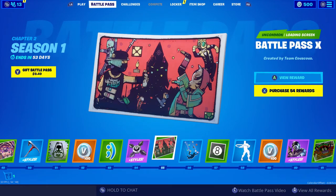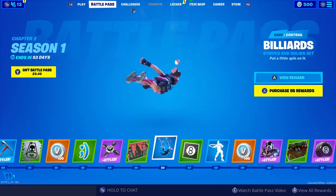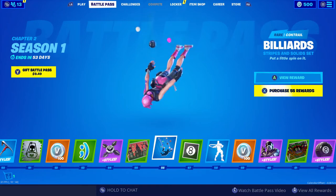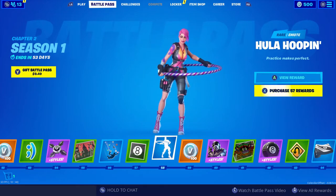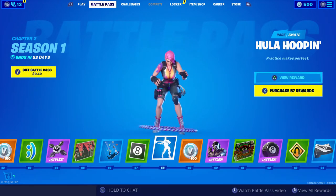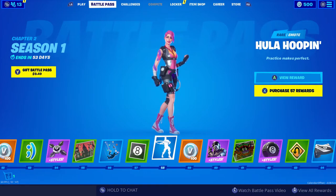Battle Pass X loading screen. Billiards — oh, that's so cool, goes along with the Glider. We have yet to see the skin. Banner icon. Hula Hooping — that's pretty funny, I like that one, pretty simple, not bad.